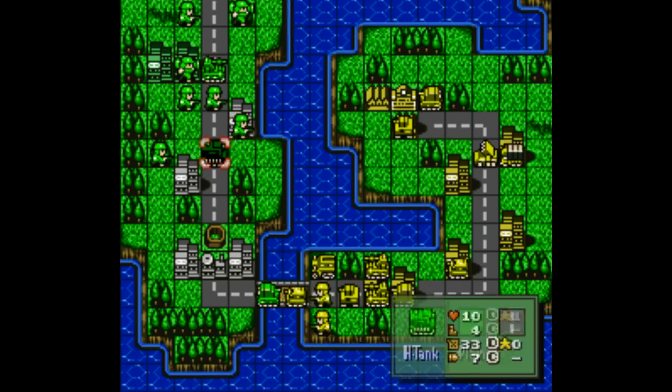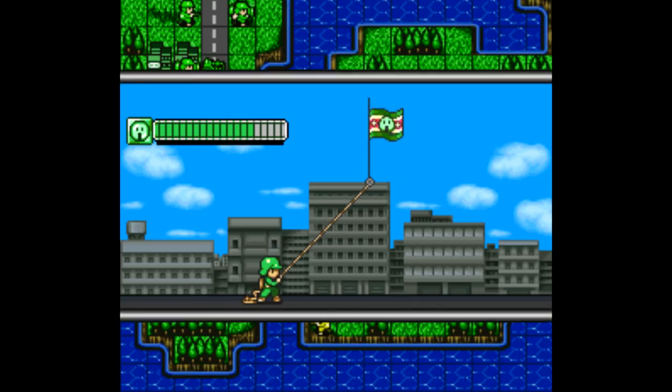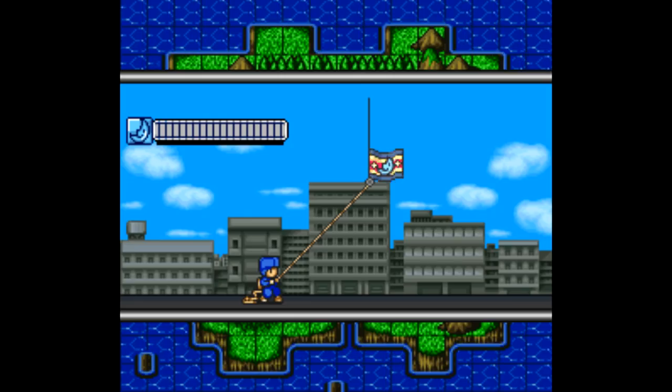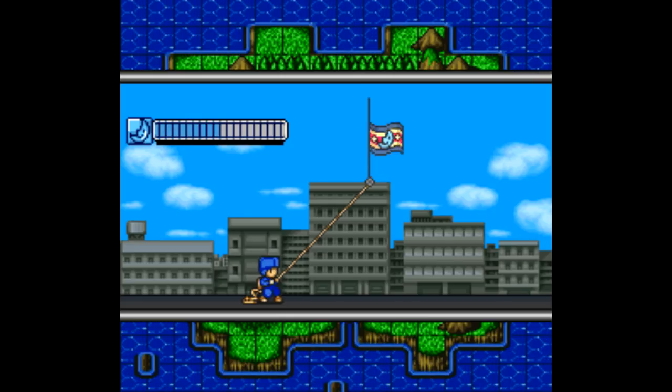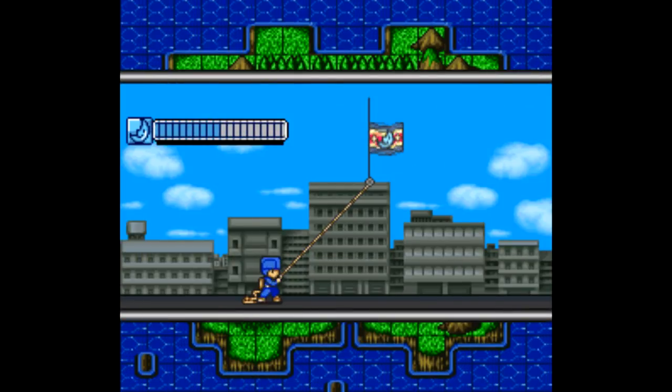So you're going to want more money so you can start creating bigger, fancier stuff for your army, meaning the next step is to capture neutral and enemy buildings. Only infantry and mechs can do that, but the problem is they're pretty weak, so you've got to devise a plan and strategize how you're going to protect them while navigating the map and increasing your resources.